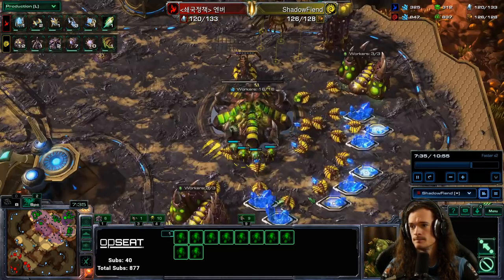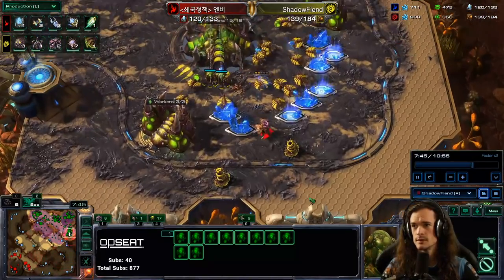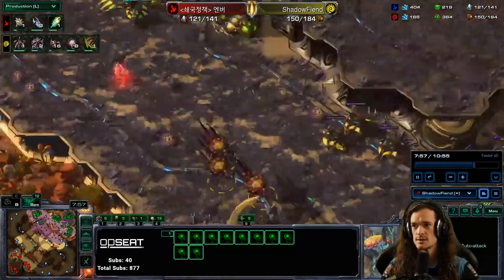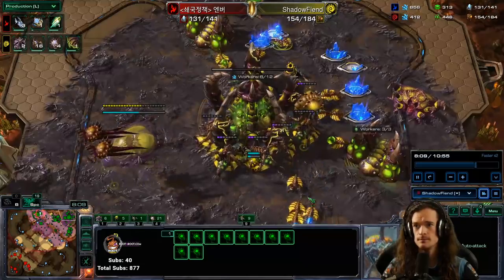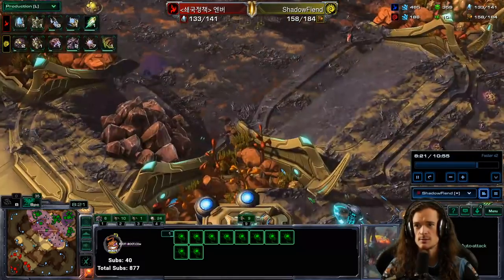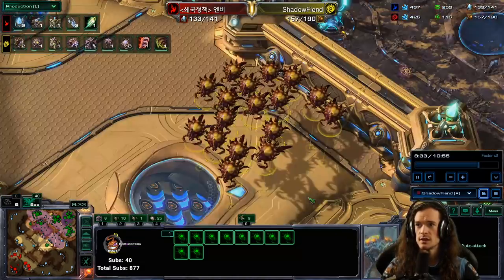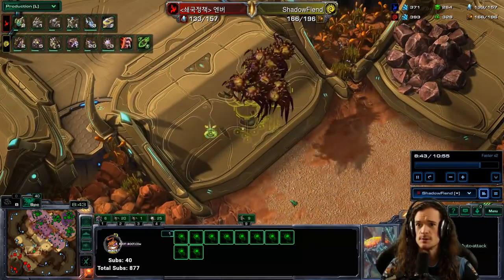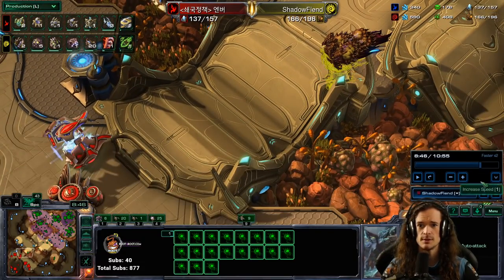Macro hatch, because we can. 17 Corruptors in one wave. Refilling the gas. If I have extra minerals I can make some banelings. Making an Ultra Cavern — usually really bad against Protoss, but if Protoss doesn't have Robotics Facility, it's pretty good; Ultras are tanky and absorb interceptor hits effectively. The Protoss is building Void Rays three at a time. You might think that's going to be tough for these Corruptors — nope, doesn't matter.